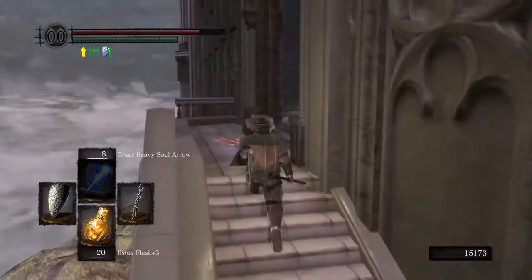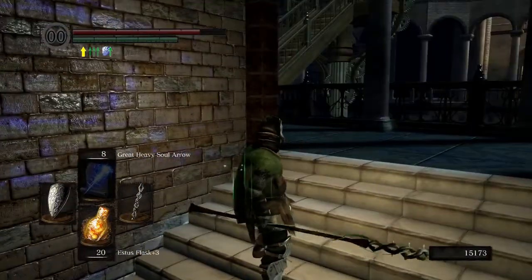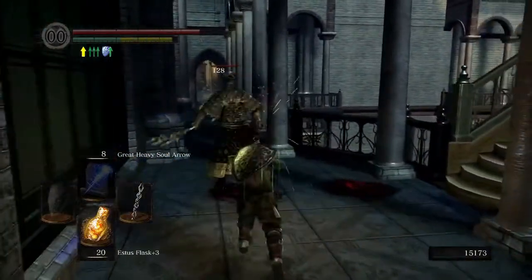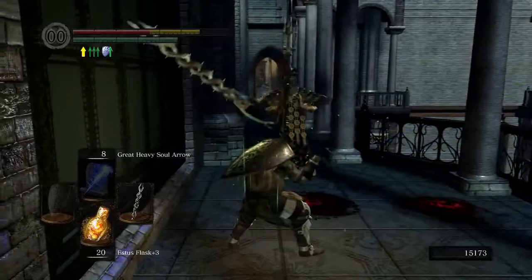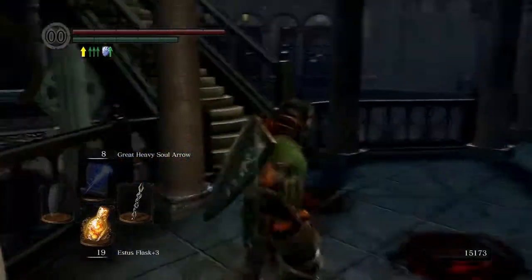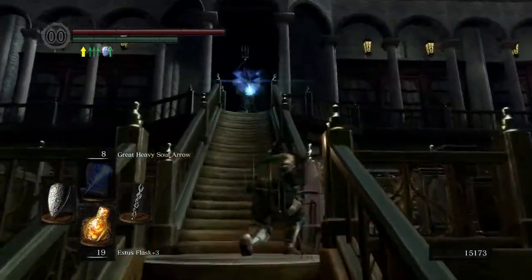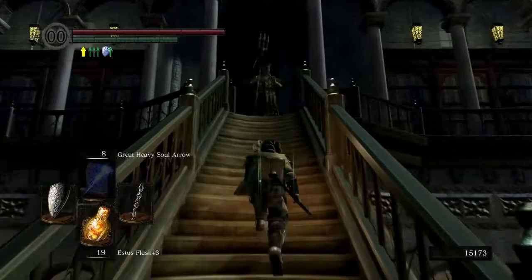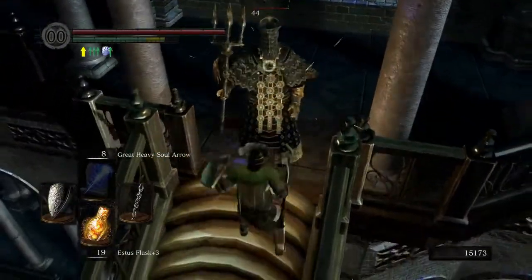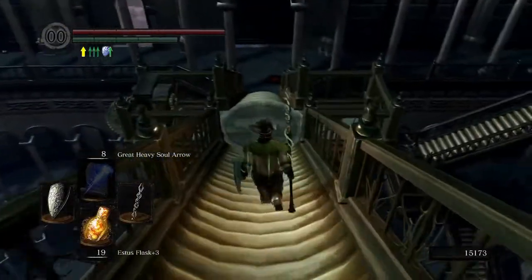Now we're going to advance back up and just try to get down. There are a couple more items to be gotten, a couple of channelers up here. They're not fun to deal with, just so you know. These stairs rotate back and forth - that's how you get more items. That's also how you fight these channelers - they love to just teleport away.